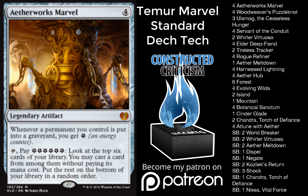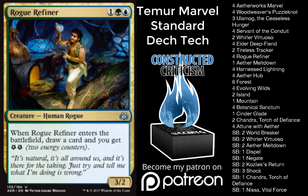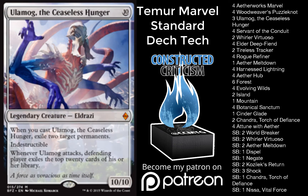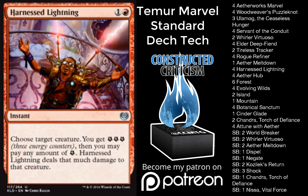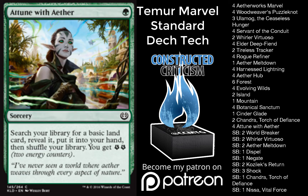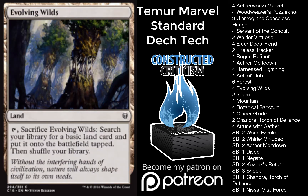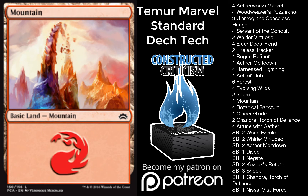Right now we have four Aetherworks Marvel, four Woodweaver's Puzzle Knot, four Elder Deepfiend, four Rogue Refiner, four Servant of the Conduit, two Tireless Tracker, three Ulamog the Ceaseless Hunger, two Warlord Virtuoso, one Aether Meltdown, four Harness Lightning, two Chandra Torch of Defiance, four Attune with Aether, four Aether Hub, four Botanical Sanctum, one Cinderglade, four Evolving Wilds, six Forests, two Islands, and one Mountain.